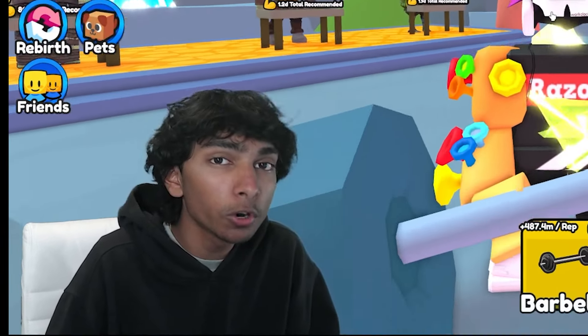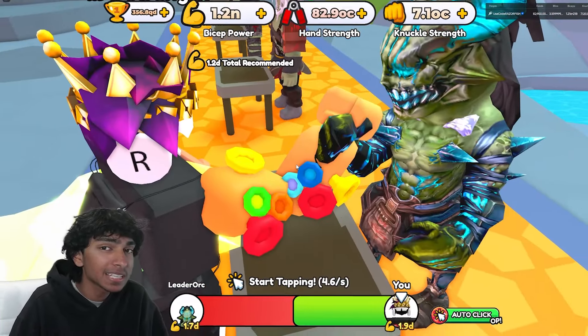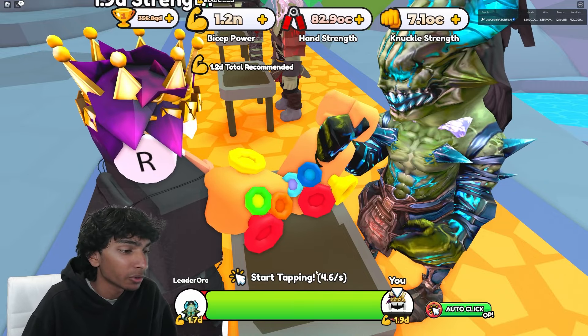In the new Arm Wrestle Simulator World 14 update, there is gold, and gold is very rare. Just by defeating bosses, it's like a one percent chance to get it — maybe even less than that. It's very, very rare.